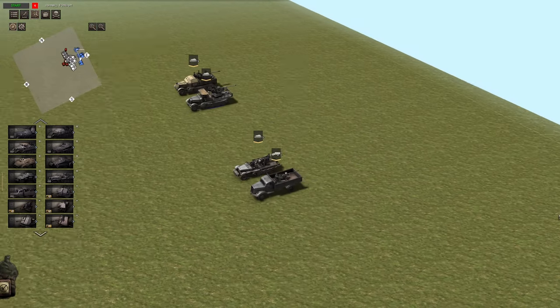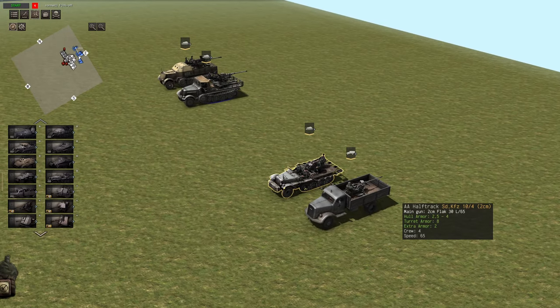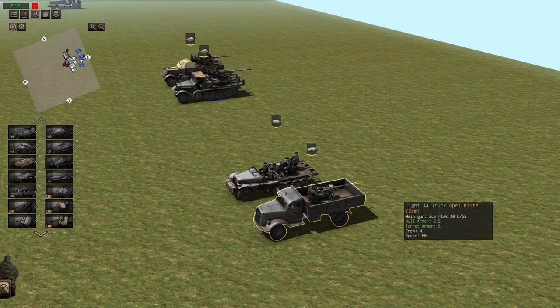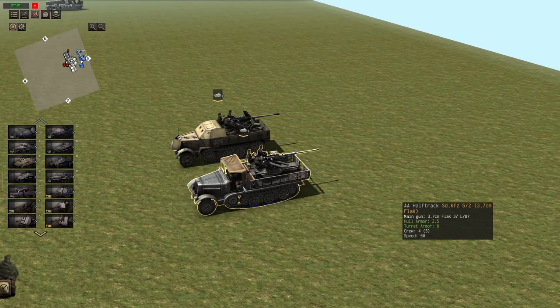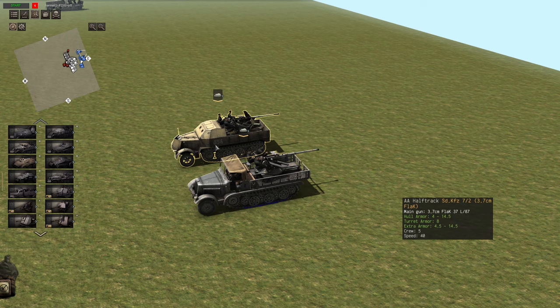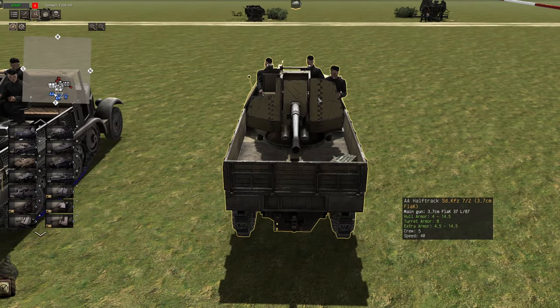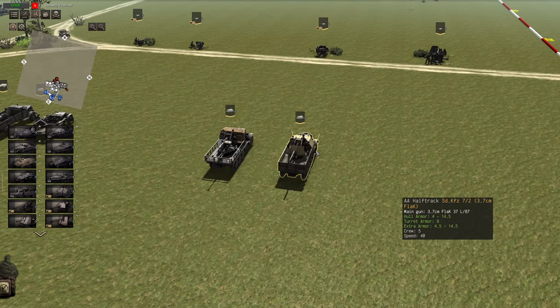For vehicles, we have the Opel Blitz with a 2cm on the back. Both the Opel Blitz and the half-track versions are Flak 30s — not 38s — so the rate of fire is slightly slower and there's no gun shield. The half-track is better because it has better armor values and is 5 km/h faster: 65 compared to 60. For the 3.7cm, we have the A half-track with a speed of 50 and turret armor of 8/2.5, and then the SdKfz 7-2 which has better armor and is a little bit slower. The SdKfz 7-2 has a gun shield while the A half-track does not, so it's probably better at protecting its crew at the cost of speed.